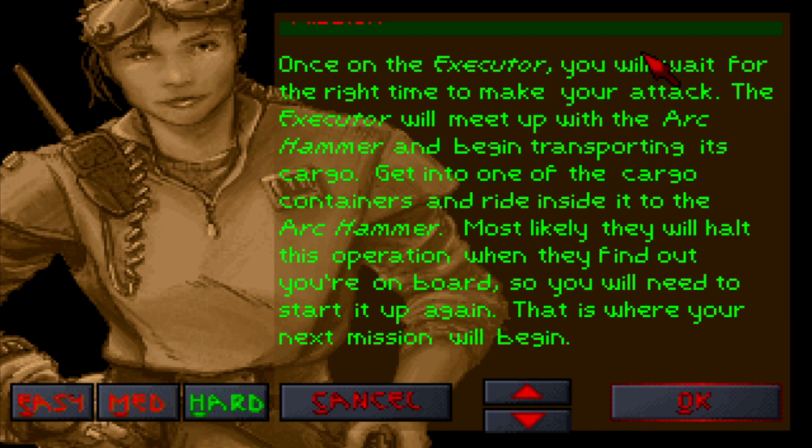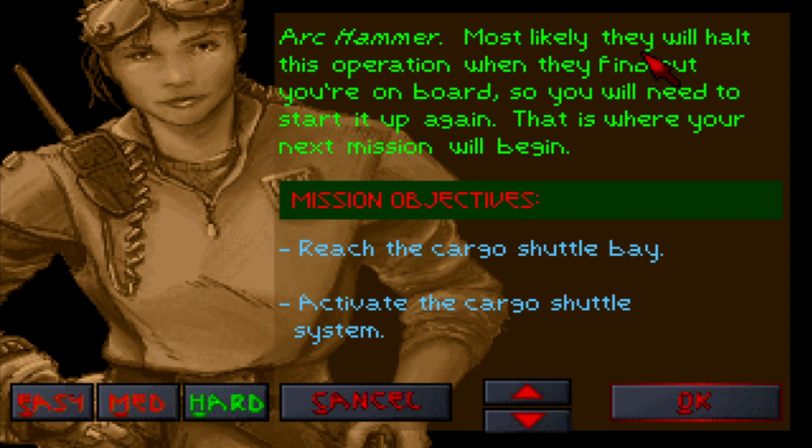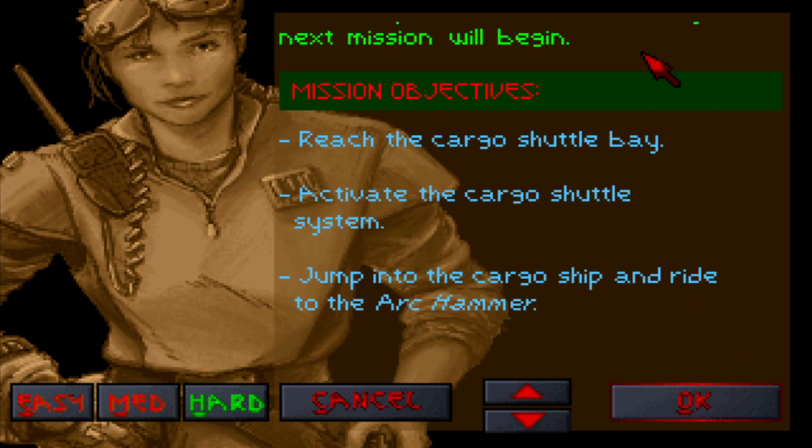What we must do — the most important thing is, from here, we will be able to get to the Ark Hammer through the cargo section. So what we have to do is reach the cargo shuttle bay, activate the cargo shuttle system, and jump into the cargo ship and ride it to the Ark Hammer, because that's when they're going to start shipping all the supplies over to it. So, let's jump in.